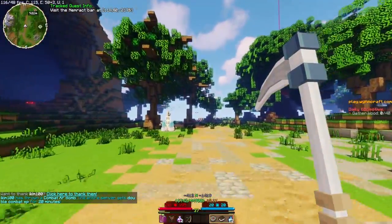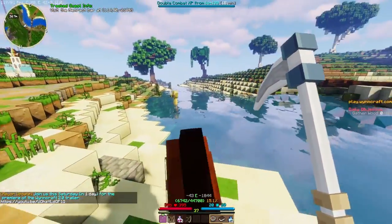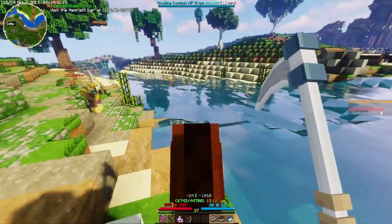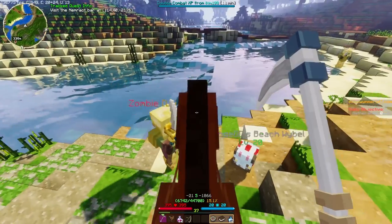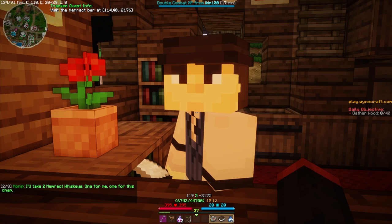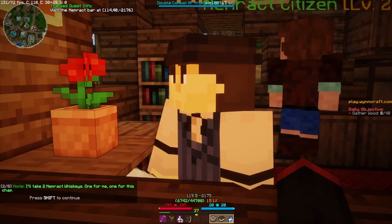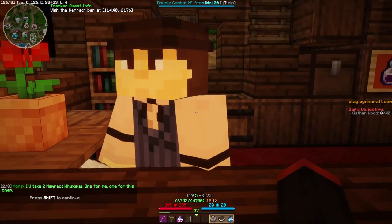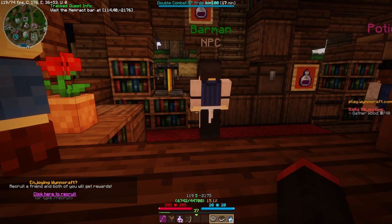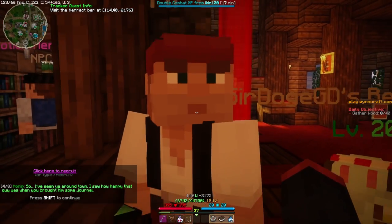The water looks reflective, not just blue. I love it. Hello there soldier, what can I get you? Whiskey! Oh shit, he actually wants a whiskey. Okay, one for me, one for this chap. I do not remember this - is he buying it for me? You got it. Enjoy Windcraft - recruit a friend and both of you will get the rewards.